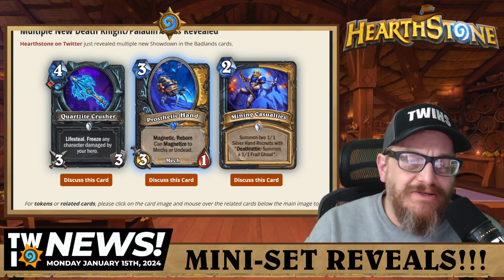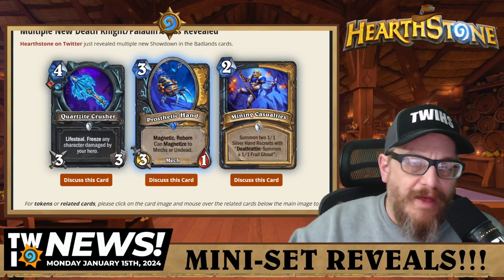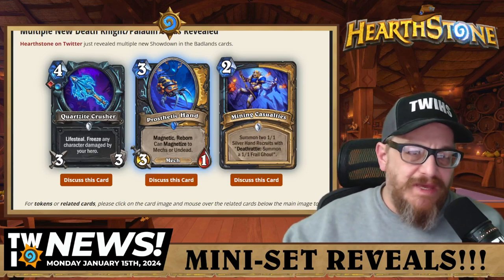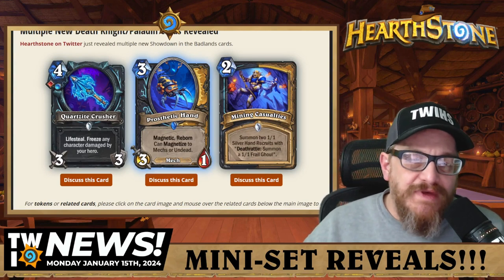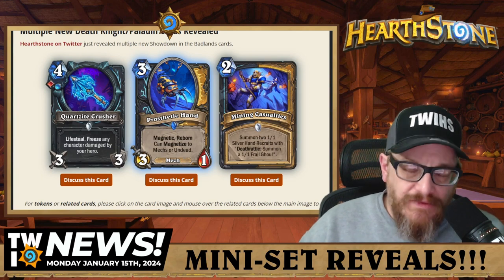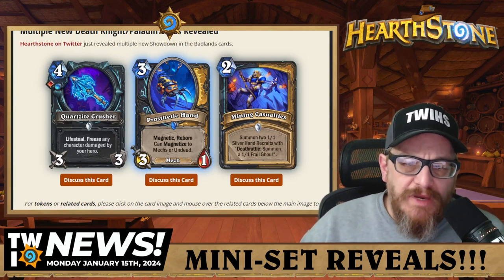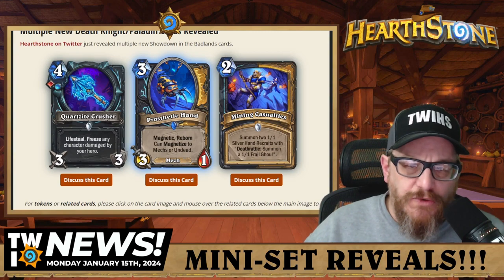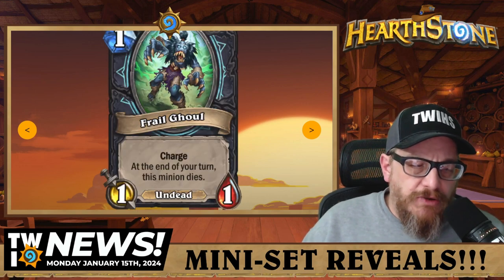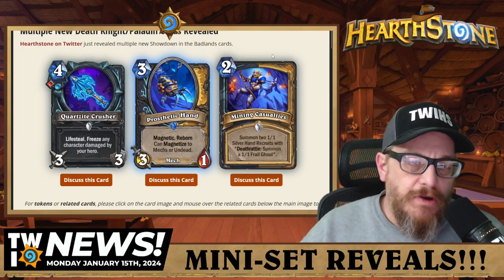Next is a dual class Death Knight and Paladin three mana 3/1 mech Prosthetic Hand with Magnetic and Reborn — can magnetize to mechs or undead. This is going into Death Knight decks I'm playing right now, 100%. I'm most excited for it in Death Knight. Then the last one: two mana dual class Mining Casualties — summon two 1/1 Silver Hand Recruits with Deathrattle summon a 1/1 Frail Ghoul. I'm excited for all of these cards.